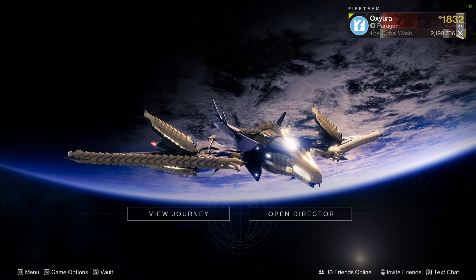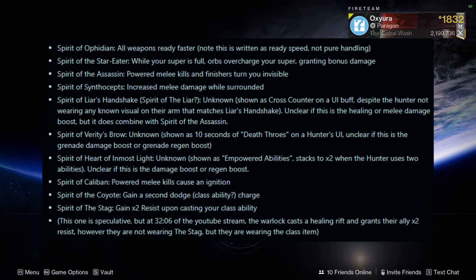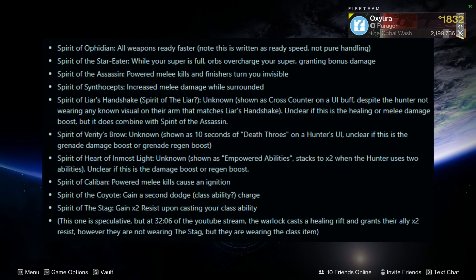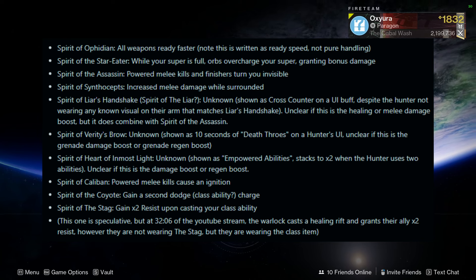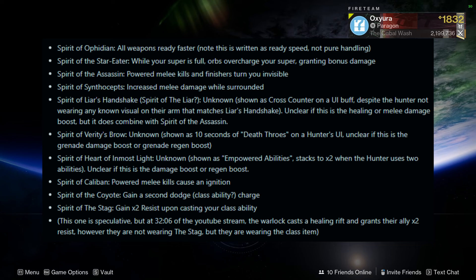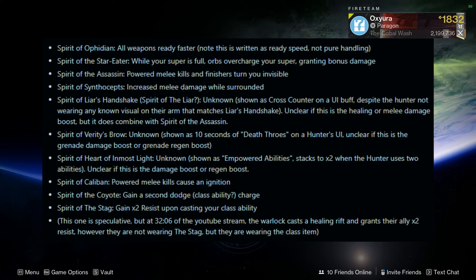The one thing that's going to be a bit iffy with this build is survivability when it comes to single target damage. I'm hoping that's what the Spirit of the Liar's Handshake will be for on the exotic class item, because that is speculated to be a perk — going off a Reddit post about potential rolls for it. If Spirit of Liar's Handshake grants health on unpowered melee hits, that'd be real nice to pair with Spirit of the Synthiceps for bonus melee damage when surrounded.